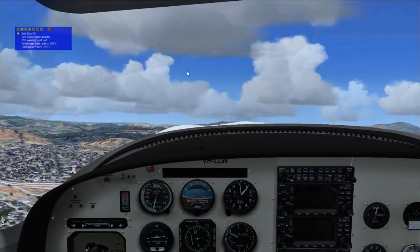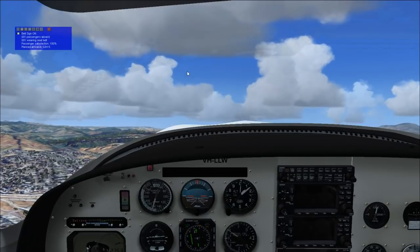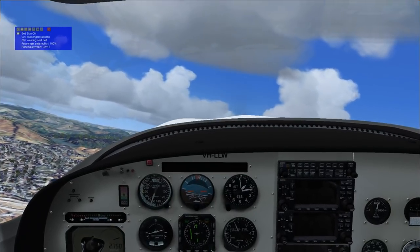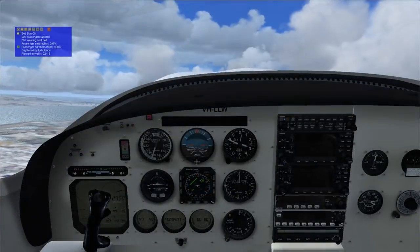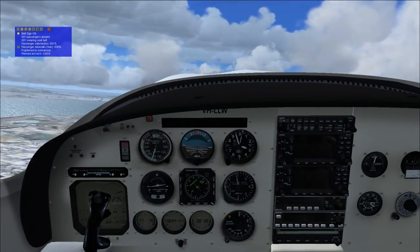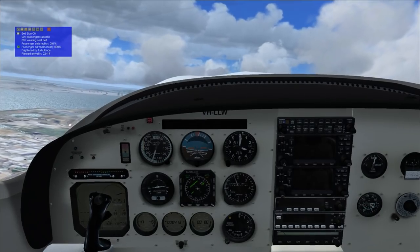I have to fly VOR to VOR. I bet we're flying to Oakland first, and that's a heading of 295. According to the manual, the approach speed for landing is 110 knots, so this thing is pretty fast.